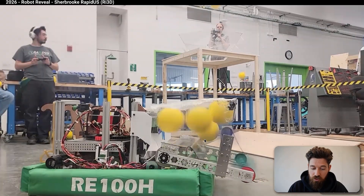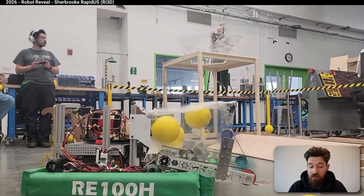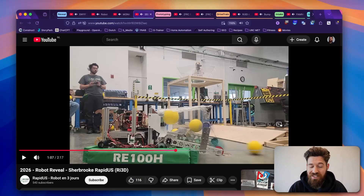They also have boot kickers for their intake, as opposed to compliant wheels other teams have used, and their boot kickers seem pretty effective at picking up fuel as it enters the robot. So boot kickers look like a legitimate intake strategy moving into this season.